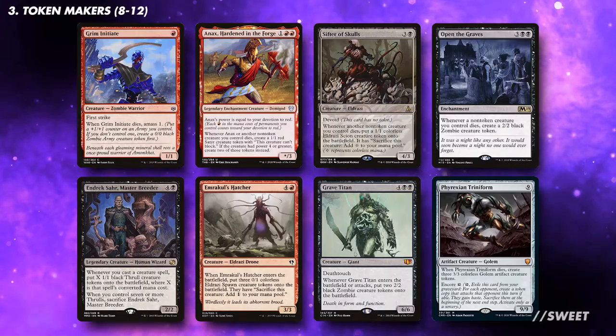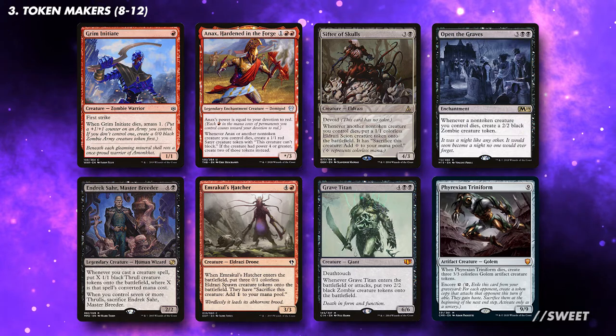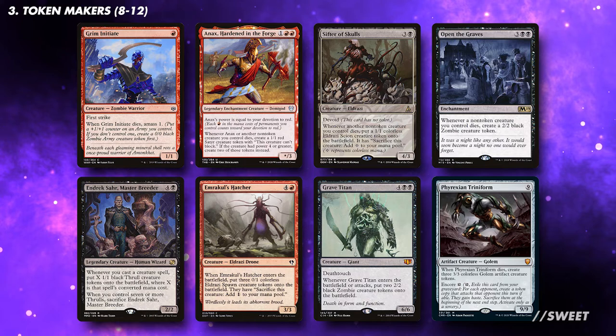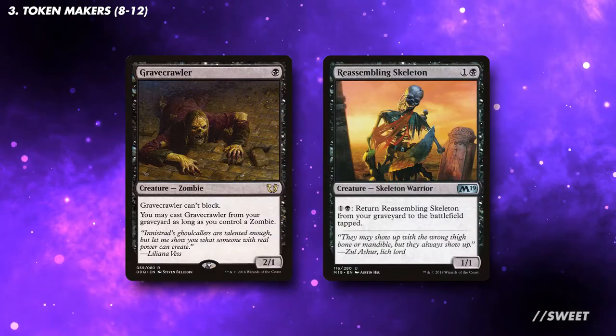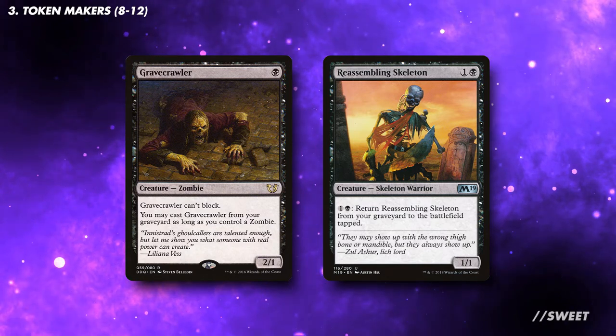As Thrax gets bigger off of our own creatures being sacrificed as well, we'll want to run some token makers so we'll have plenty of fodder to buff him up. I'd look to have token makers at all points in the curve, so you have things to do early and have some big beaters at the top end which can also win the game. You can also run cards like Reassembling Skeleton and Gravecaller, as they'll be able to continually come back from the graveyard, giving us repeated value.